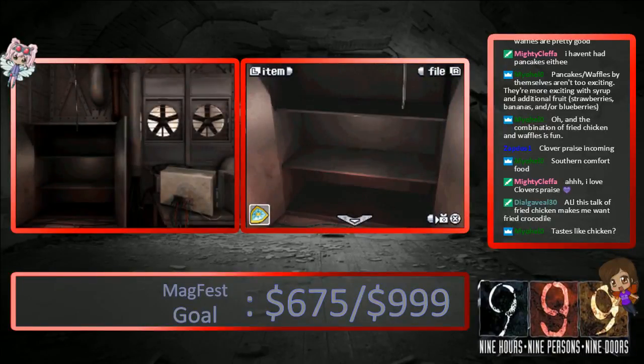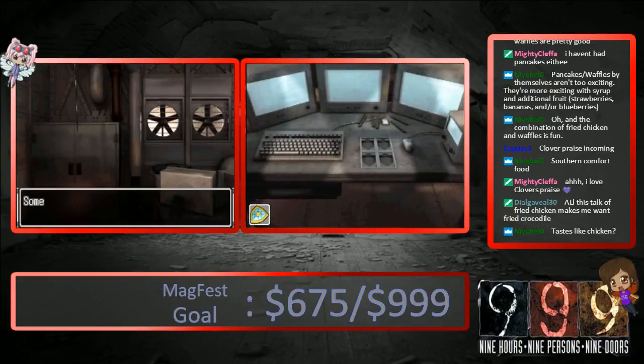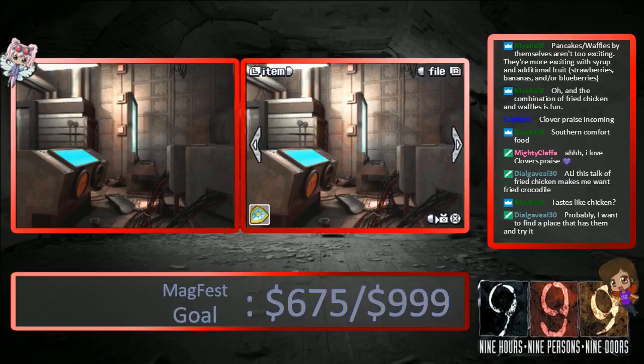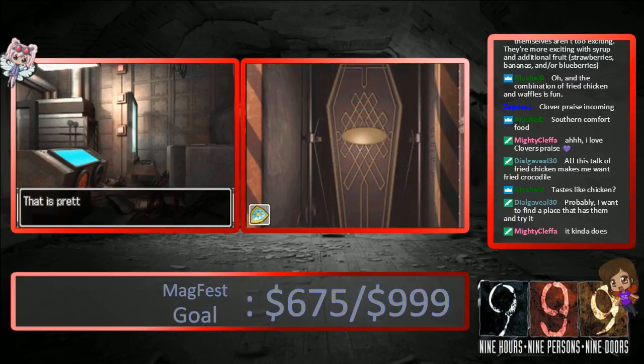Okay, so we have morse code. Now we just need to find out where to use it. Maybe here? In this little machine. If I turn it upside down, it looks like a robot with eyes popped out. Let's just tap a few keys. Nope. A little dice. Where can we use morse code? Metal shutter. Let's try opening it. Open it. Holy shit, it's a coffin. That's pretty damn creepy. There's a coffin in there.